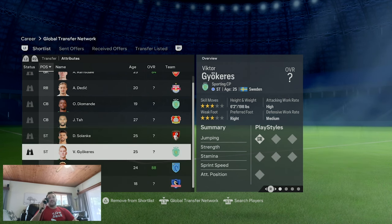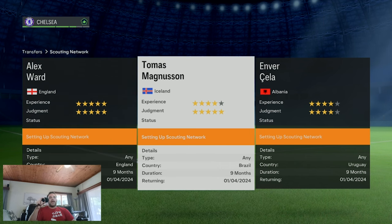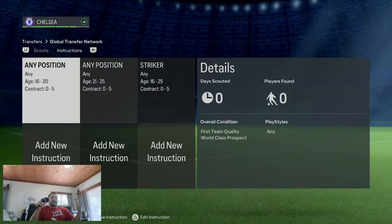Moving on to the scouting system and youth scouting network. I've bought three scouts: the first is scouting young talents in England, which is essential as an English club to meet that quota. I remember reading that under Graham Potter - and I don't think it's changed much - Chelsea are scouting heavily in Brazil and South America. I've sent two scouts to South America: one to Brazil and one to Uruguay, which is a hot topic of interest for many English teams right now.